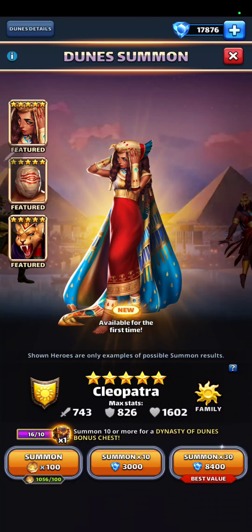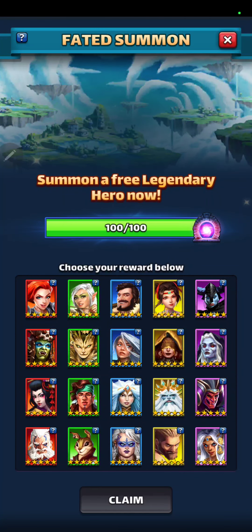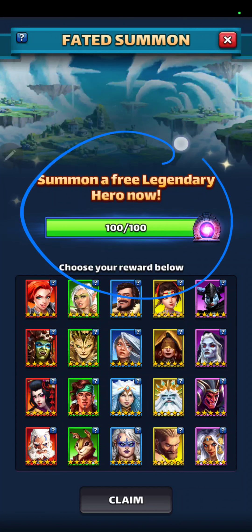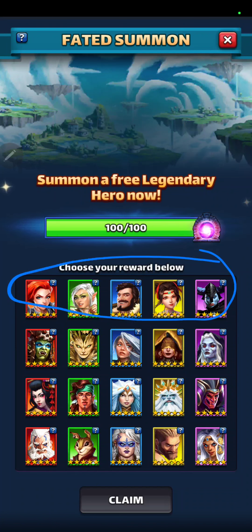Welcome back to Wolfdog Empire. Today we're going to choose our Fated Summons hero. We are at 100 out of 100. I don't recommend Season 1 at all. Even if you kind of always coveted Elena, she's not that good. Even if you wanted Richard, he's not that good compared to the new heroes that are coming out nowadays.